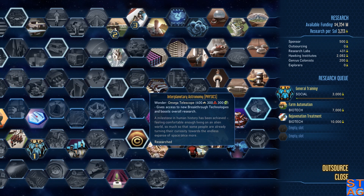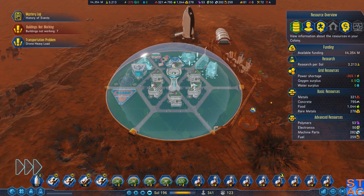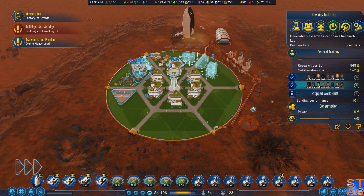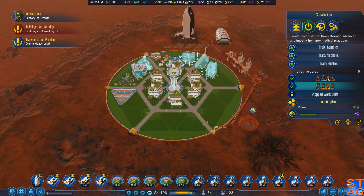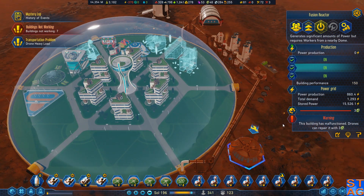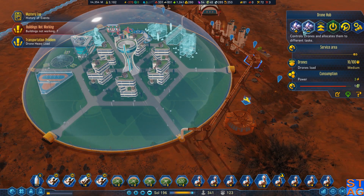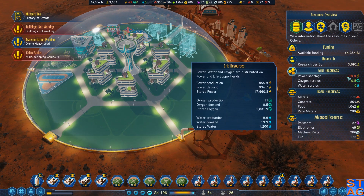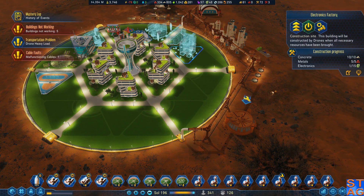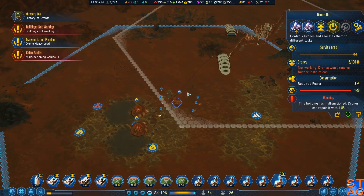I do have the Omega Telescope under construction right now, and I'm kind of hoping I get it done sooner rather than later, because I really want to crank up how much research I'm getting. I do have the Hawking Institute going here, but I'm also getting a big collaboration loss with this. I have a sanatorium in play, and that's why I've got a power issue.